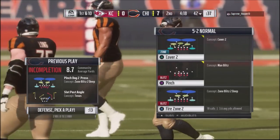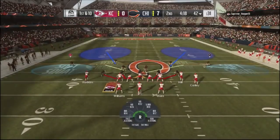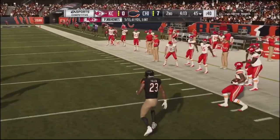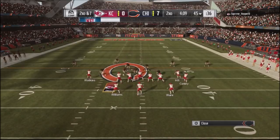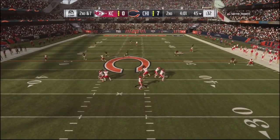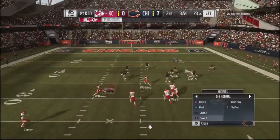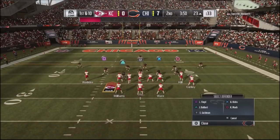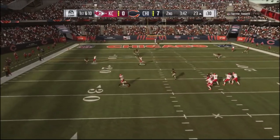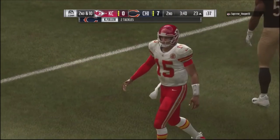Looking pretty good in this series. I've done pretty well but I'm still only up seven to nothing — my offense has been very poor, should have been up 21 to nothing given the stops I've gotten. I switch my user to the right side, he drops it to the flat, I stop him for a three-yard gain. He's not going to win getting three yards in the flat every time. I go to cover three and he throws a nice deep post over the middle and comes down with it. He found that route and I should have stayed with cover two. Then he takes off with the quarterback on a crossing route and I send the dogs after him. Stats: six for fifteen, 94 yards, three interceptions — the score should be about 28 to nothing right now.